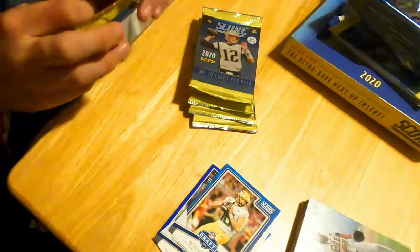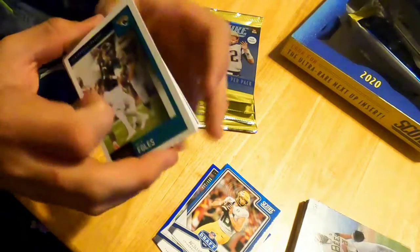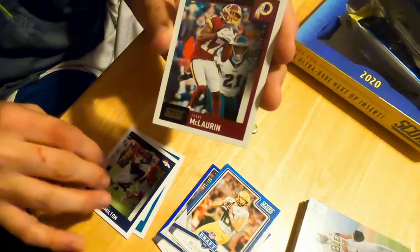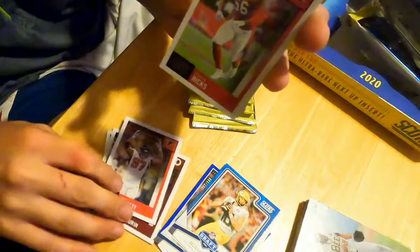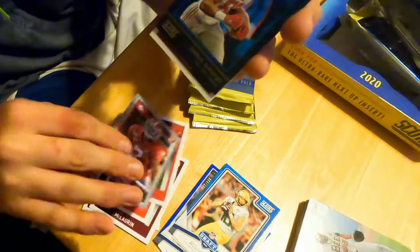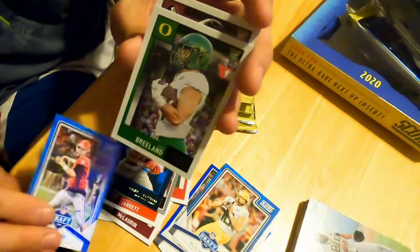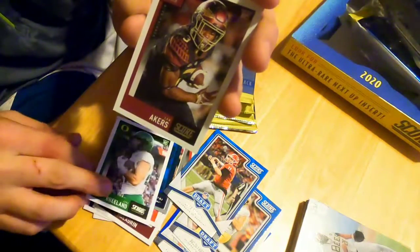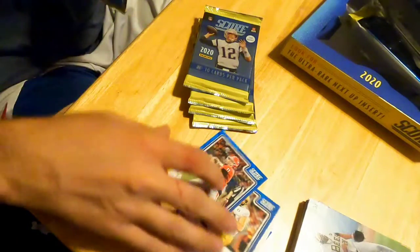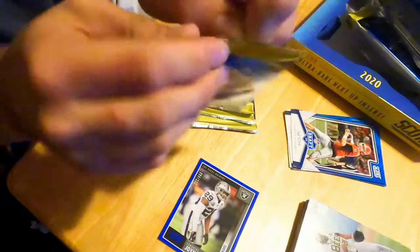NFL is kind of crazy this year. They're getting their games in but I don't know — they may struggle getting all the games in with everything going on. They've already had two postponements this week, I think. Nick Foles, Deshaun Watson, Terry McLaurin, Grady Jarrett, Jordan Hicks, Trevon Diggs, Darius Slayton Under the Radar, Jake Fromm Blue Draft, Jake Breland, and Cam Akers. Not much so far — we did get one numbered card.